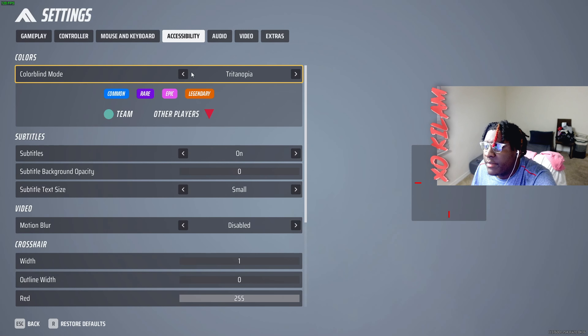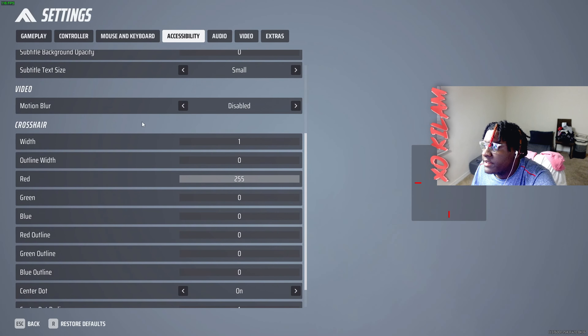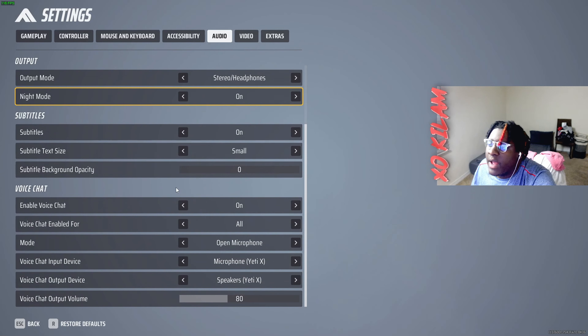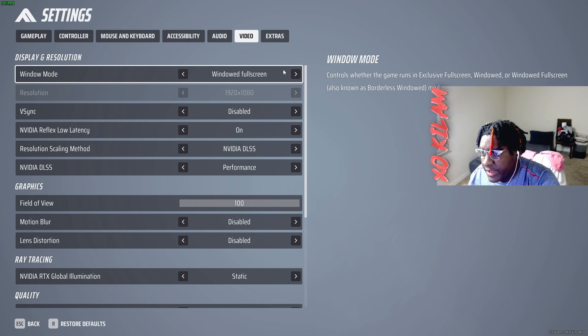For accessibility, I usually turn colorblind mode on Tritanopia normally, but in this game the default's been treating me well. If I did have to choose a colorblind mode I'd put it on Tritanopia, just like any other game. Subtitles on, motion blur disabled obviously. For audio, I put the master volume on 75 — this game is extremely loud, footsteps are loud as hell, and I still hear them perfectly fine at 75. Night mode I have on, which makes everything kind of louder in my opinion, that's why I'm at 75. Please turn on voice chat, even if you don't have a mic — if you're going to play comp and ranked, please put your voice chat on so you can hear calls.